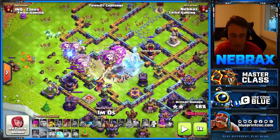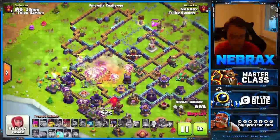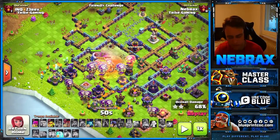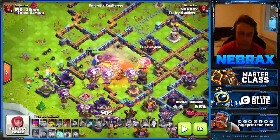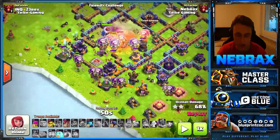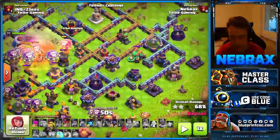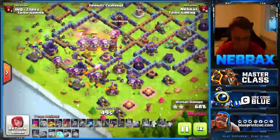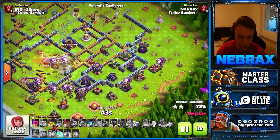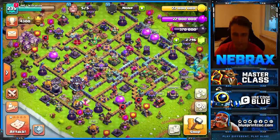The tornado trap was at that spot — I expected it, so it's fine. One thing you can do differently: since there were no red mines, I could have played my warden from six o'clock and let the loons die in the town hall explosion, keeping the warden for the scattershot instead. But that always depends on the traps — if there are red mines I need the warden ability to protect the loons. Now I have six loons left with two bigger groups dropped from all sides to distract the scattershot.